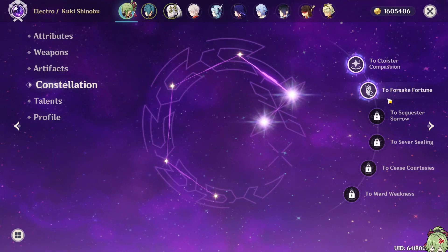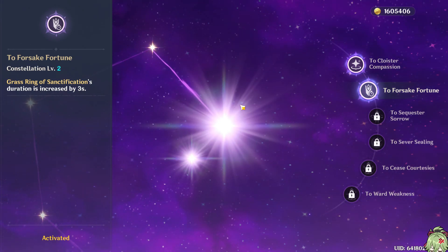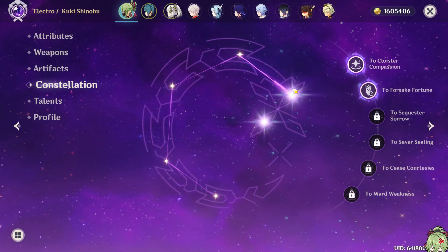As far as constellations go, the only one I'd say is Earthshaking is her C2. This makes it so that the uptime on her E is 100% instead of not 100%. C4 is also nice, and C6 can be funny, but C2 is probably gonna be the most valuable.